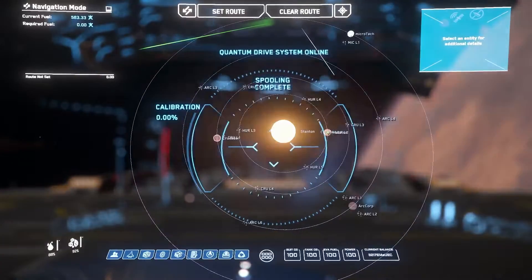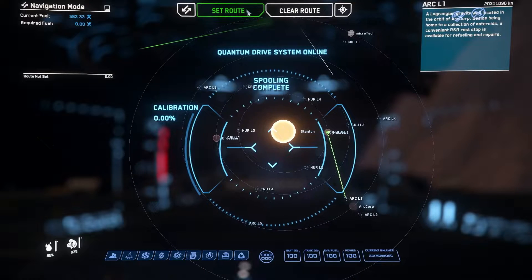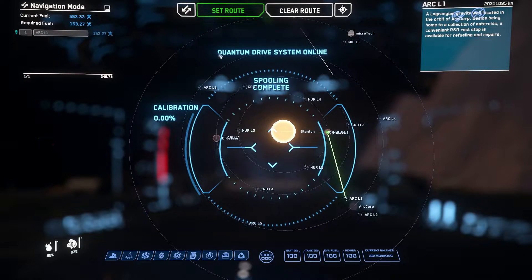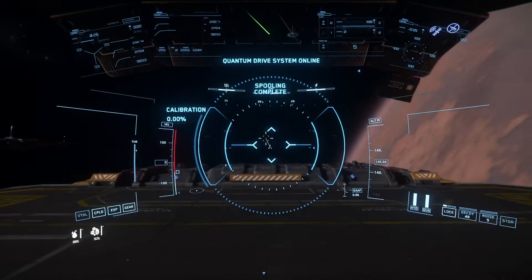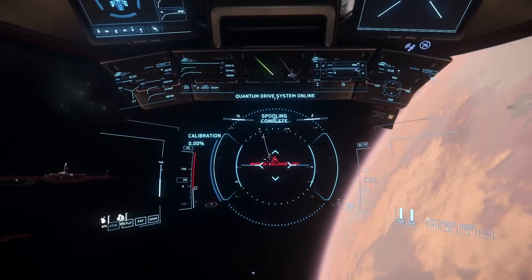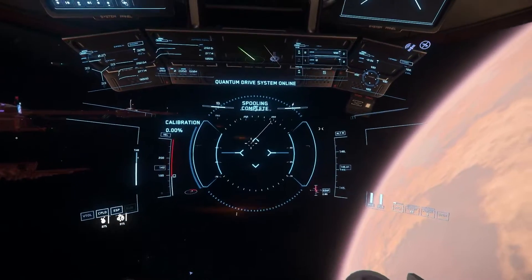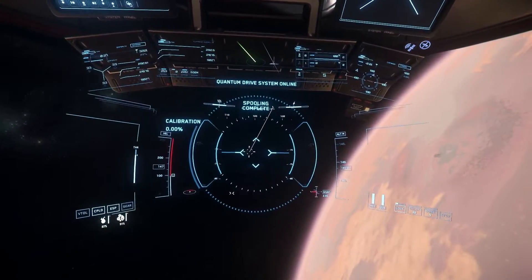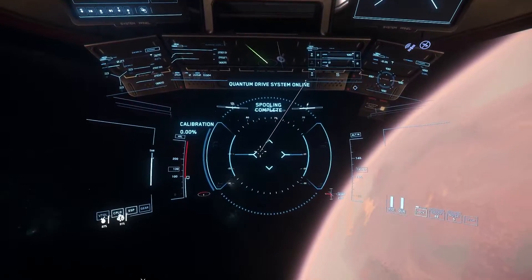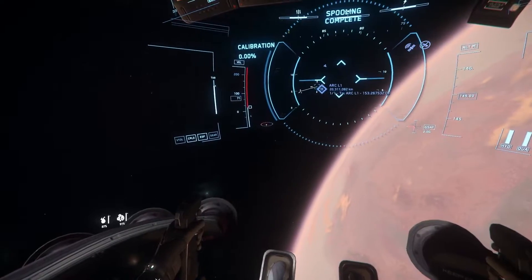What I'll do is we'll go through a quantum warp and just do some very simple mining. I'm going to select ARC L1, set route, and take off. I usually don't put up landing gear manually — it goes up automatically when you go to quantum, but it depends on whether I want to do it manually or not.